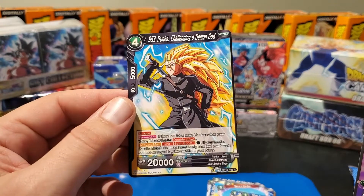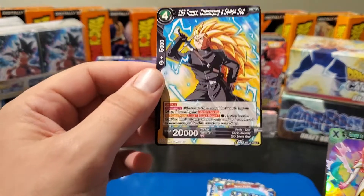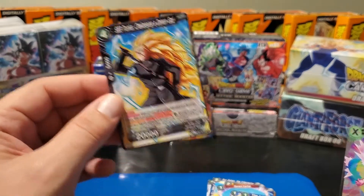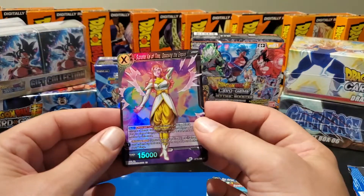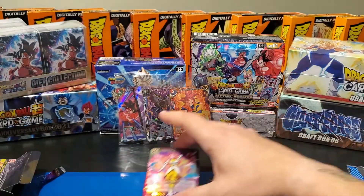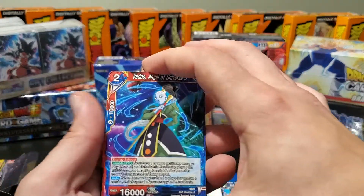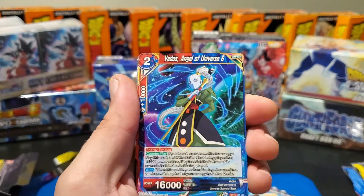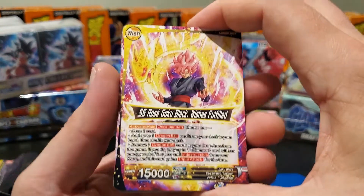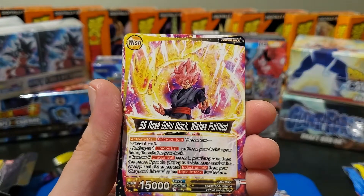Super Saiyan Three Trunks — 'Challenging a Demon God.' There we go, our first hit — an uncommon anyway. I consider that a nice card that I'd call a hit. 'Vados Angel of Universe Six.' It's a wish card so we've got the leader back there on this one.